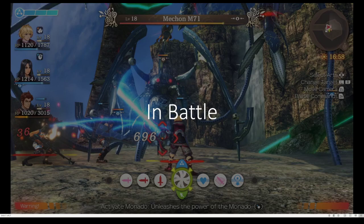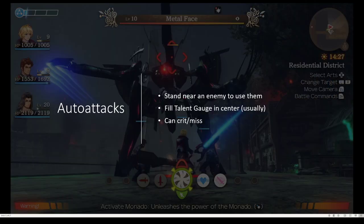You're gonna want to switch to another art called Cross Impact, if you don't already have both equipped. So finally, we're gonna talk about how to actually play in battle.